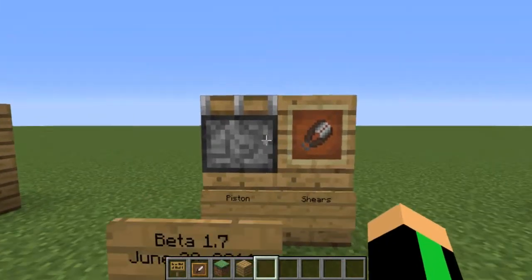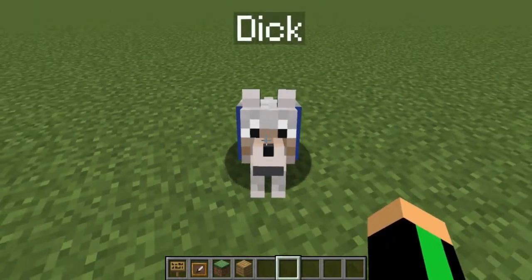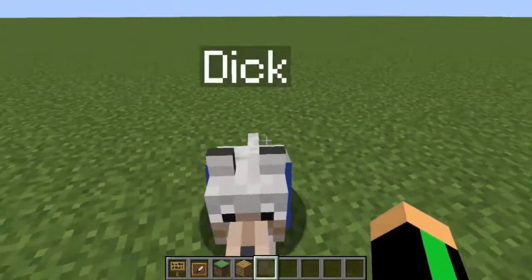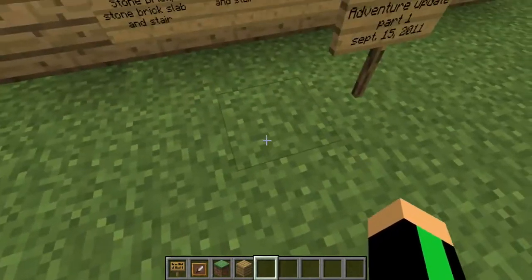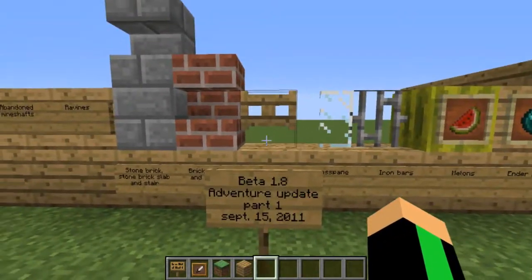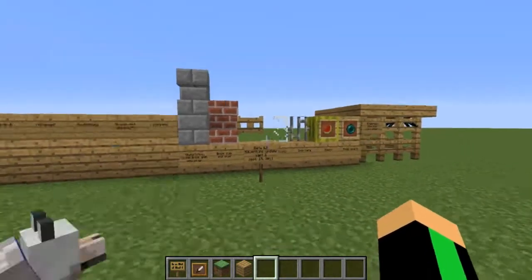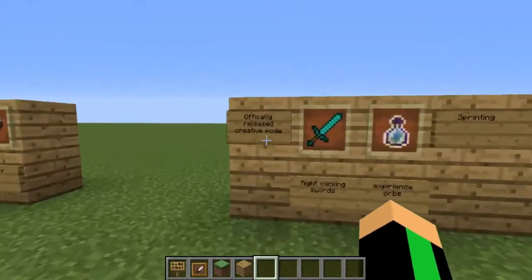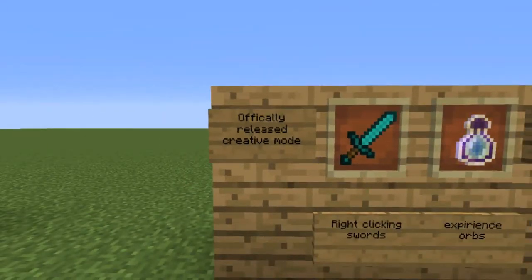Let's go on to the last version of the Beta. Dick, you excited for this last update? It's pretty big — a sizable update. Beta 1.8, The Adventure Update Part 1, released on September 15th of 2011. This is a big one. The first thing is the official release of Creative Mode. This is huge because it was the longest time ever since the classics — they removed Creative Mode in the classics and haven't brought it back until now, Beta 1.8. That's amazing!